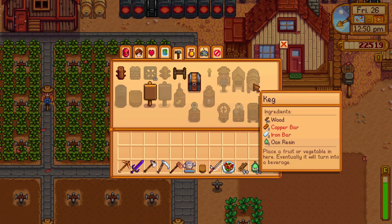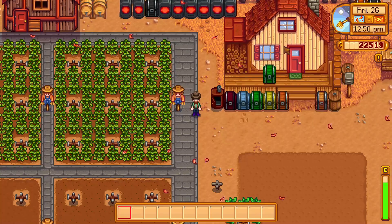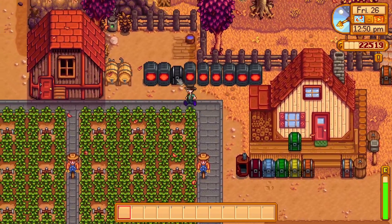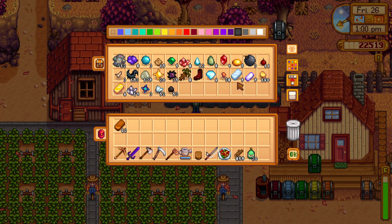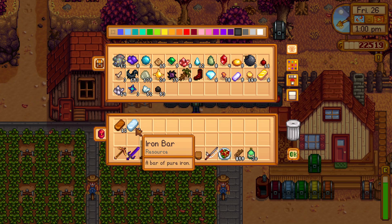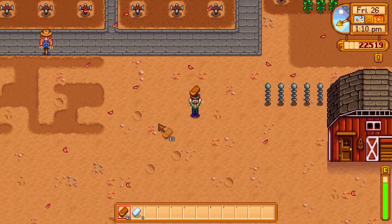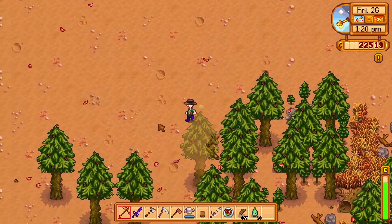The recipe for kegs requires 30 wood, 1 copper bar, 1 iron bar, and 1 oak resin per keg. That means I'm going to need 600 wood, 20 copper bars, 20 iron bars, and 20 oak resin to make my 20 kegs. We absolutely have the wood, but we are 8 short on copper and about 11 short on iron. We've got iron going currently, so we'll get the iron smelting, then the copper, and in the meantime we'll work on clearing the rest of the farm. After that we'll get those kegs placed into our brand new shed.